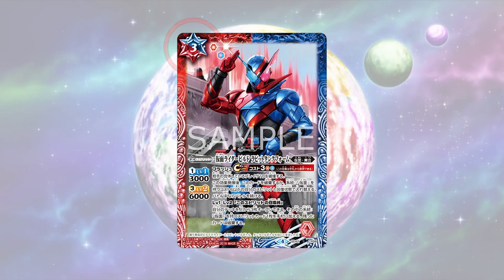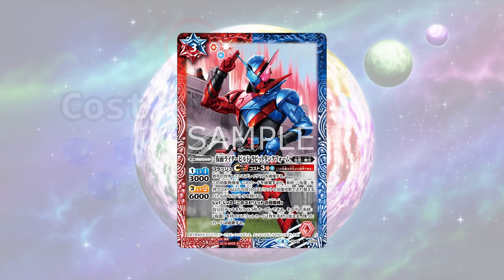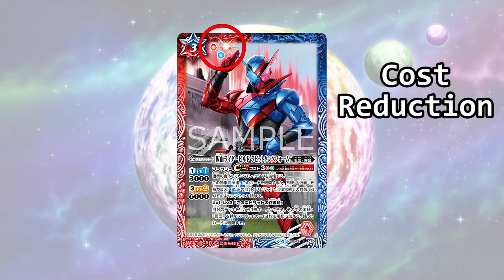All cards have a number at the top left hand corner. This is called the cost. The number shown determines how many cores you need to pay as cost in order to use the card. The small icons immediately to the right of the number are called the cost reduction. This is where the second purpose of the aforementioned symbol comes in. For each symbol you have on the field that corresponds to the cost reduction, the number of cores used to pay for the card's cost is reduced by one.